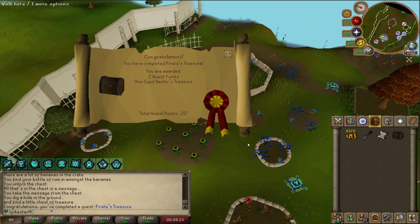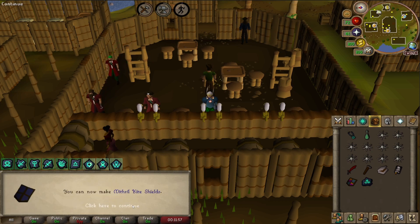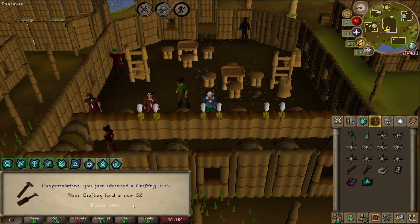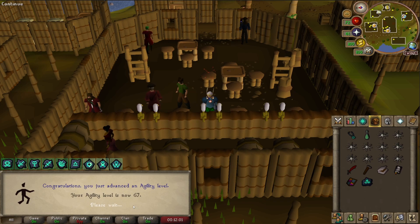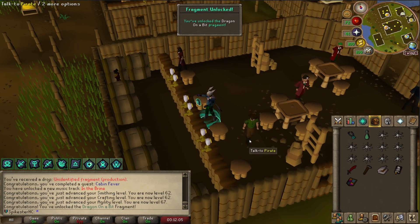Pirate's Treasure quest complete and Cabin Fever quest complete, so I do get a bit of XP from this. 62 Smithing, 62 Crafting, 67 Agility, and I got a Fragment — Dragon on a bit — oh, a new Fragment.